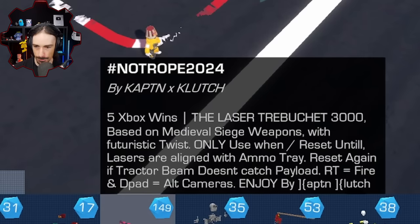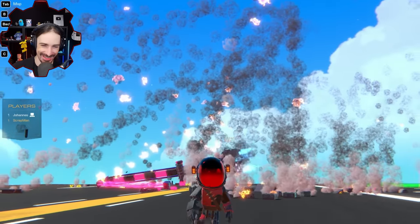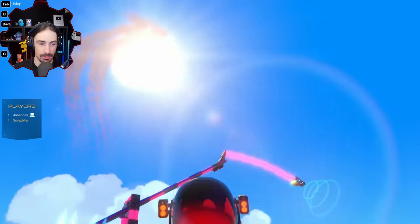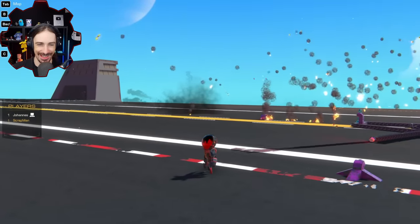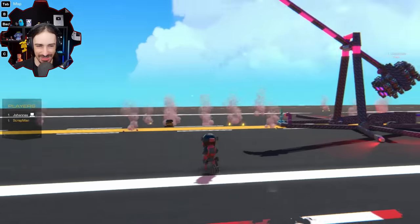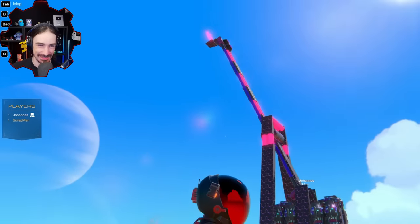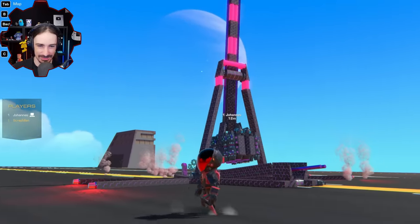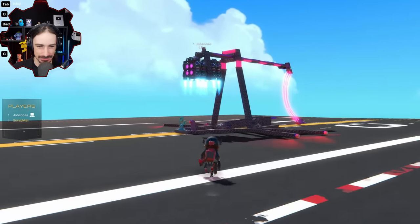Next up is Captain Clutch, a veteran with five wins. He's built the Laser Trebuchet 3000, based on medieval siege weapons. It works like a trebuchet — you need to set up right next to the castle you're sieging, so just hope they don't have anything to stop you.